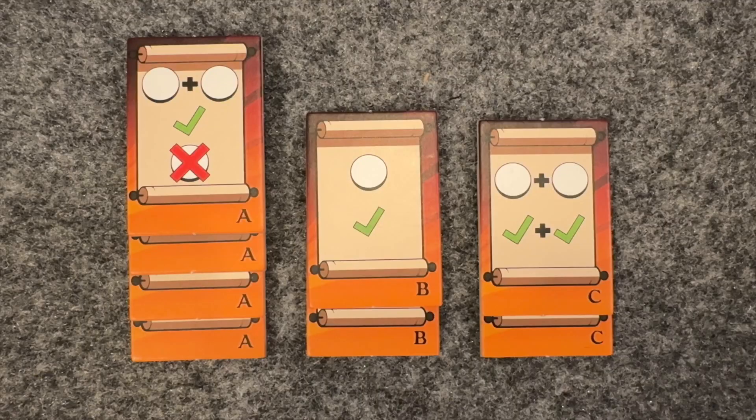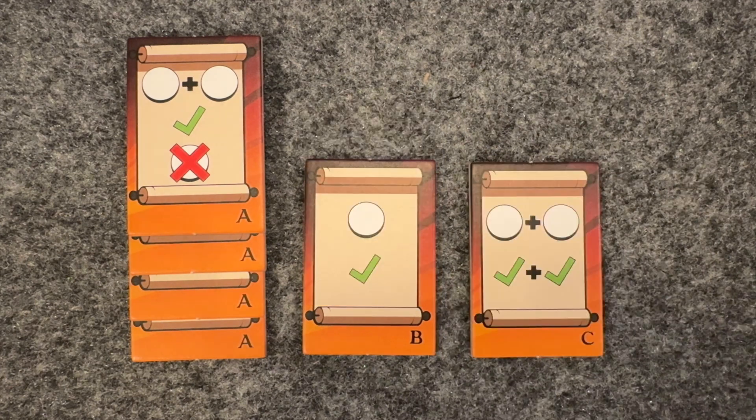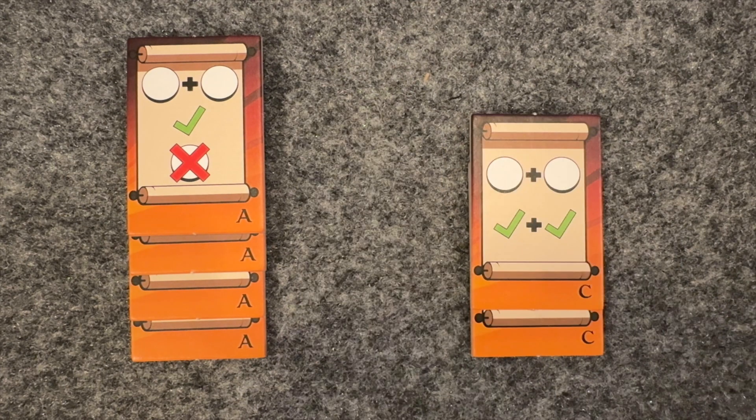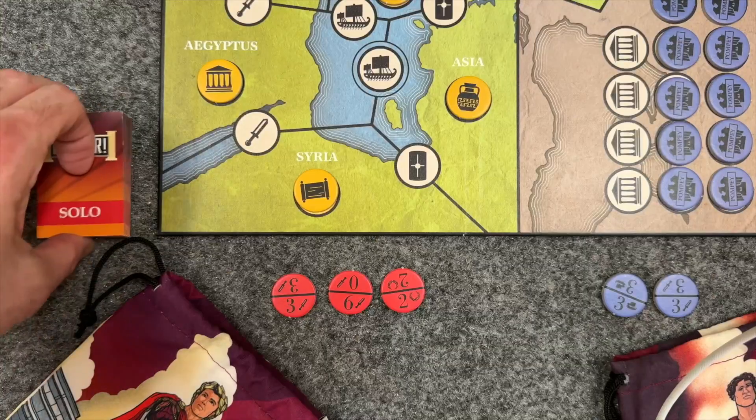Gather the command tiles. Set your difficulty by which tiles you include. For an easy game, take all the A tiles and both B tiles. A normal game uses one B and one C, and a hard game uses both C's, no B's. Shuffle the stack of six tiles to form the command stack, and you're ready to play.